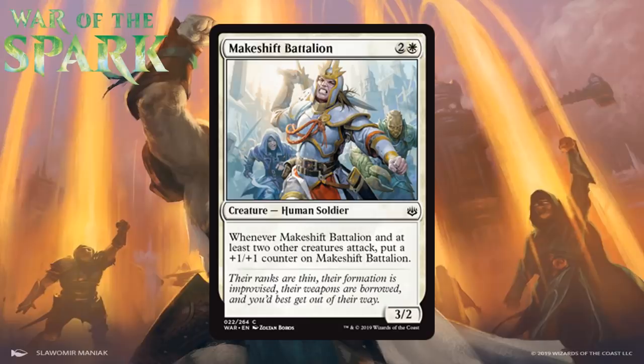Next up we have Makeshift Battalion, which for two generic and a white is a human soldier at common. Whenever it and at least two other creatures attack, you put a +1/+1 counter on it — essentially the battalion mechanic without naming it. A 3-mana 3/2 these days is like a D in most formats. The battalion upside is clever given its name, but the upside isn't that huge — it won't always be easy to send in two additional creatures, and the payoff is just a +1/+1 counter. It's solid filler and an upgrade over a typical vanilla 3/2, and I think it's a solid C.